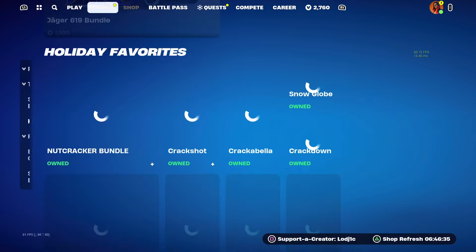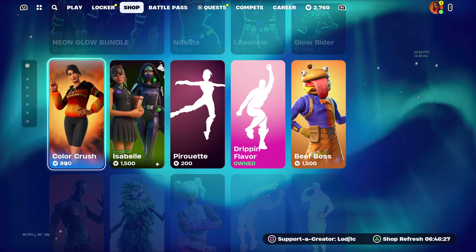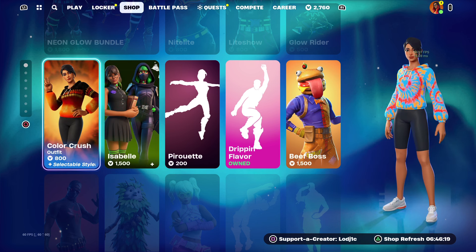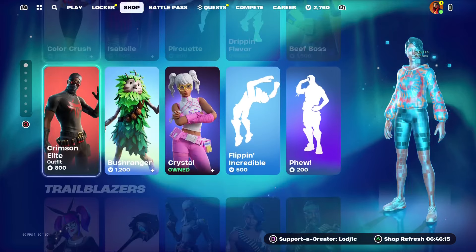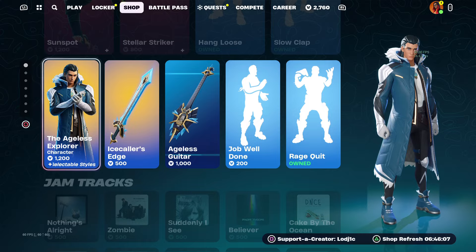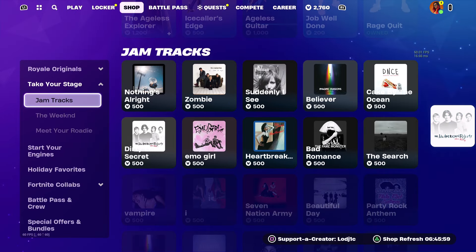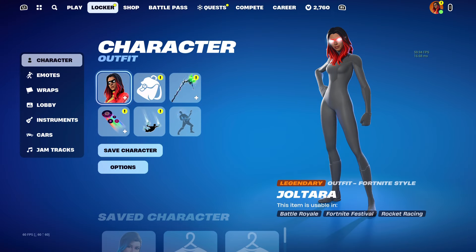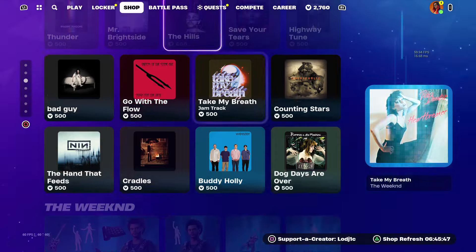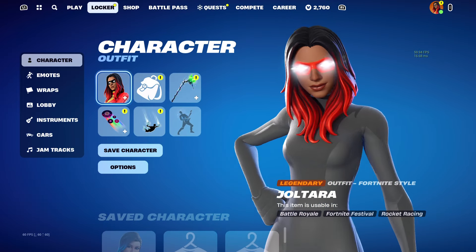The skins have not returned since the 19th of November, and before that they used to return about once a month. But it has now been about two months and people have been wondering where they've been. Today is actually the 10th of January. I think the Superhero Skins will return before the end of January — probably around the 20th to the 30th of January is the best estimate. The pattern is usually about one to two months, so returning around the 20th of January makes the most sense.